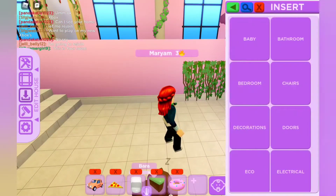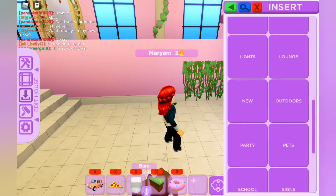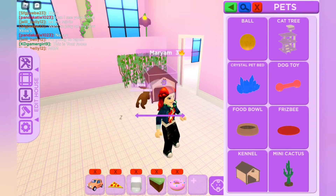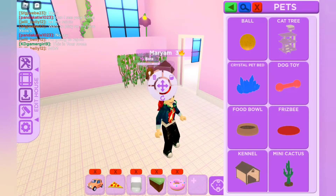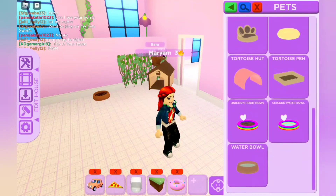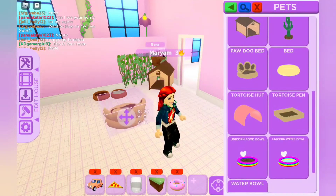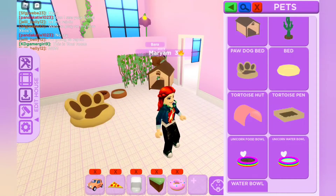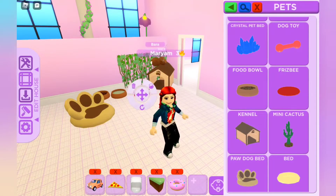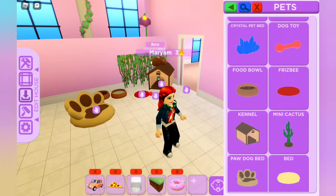Now we're going to have a pet area right here. We have a pet area. I already know that my pet still needs a bed because he's literally dozing right now. Here's a food bowl and a water bowl. I'll give it to him on special occasions. A frisbee will be placed like this, and a dog toy.